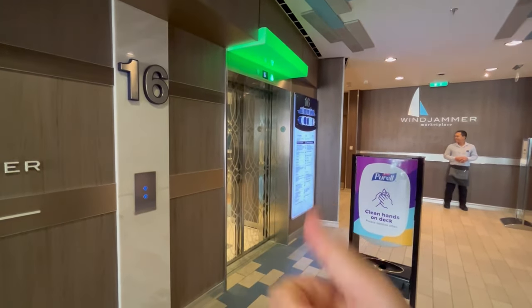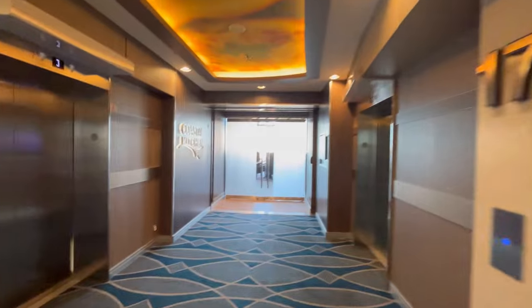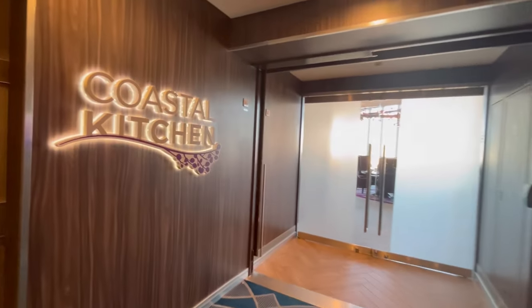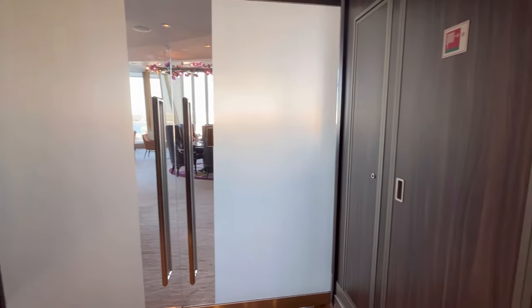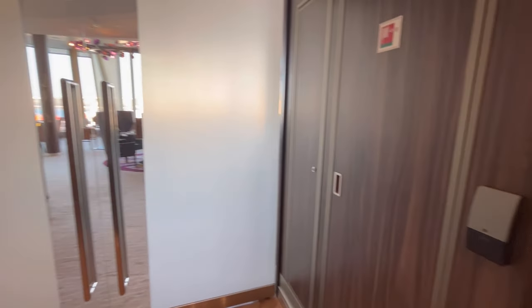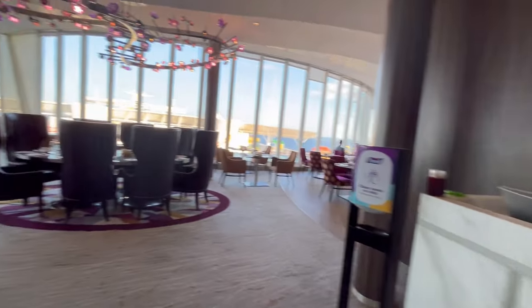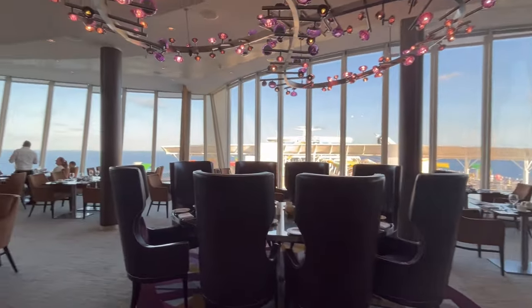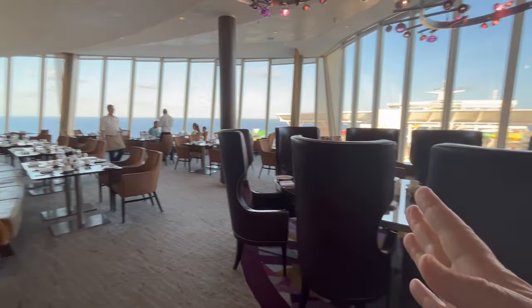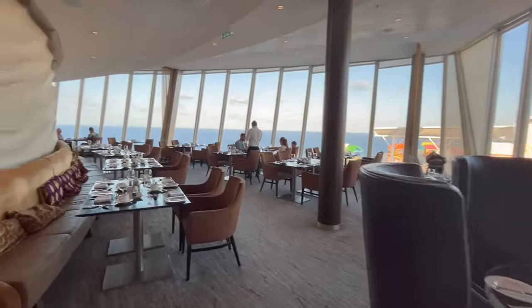Concluding the tour of Royal Caribbean Harmony of the Seas: the Suites Lounge and Coastal Kitchen are available to suite guests with grand suites and above, and Pinnacle Club members. If you have a gold card with a junior suite, you can eat dinner in Coastal Kitchen subject to limitations, but you do need to make reservations in advance.